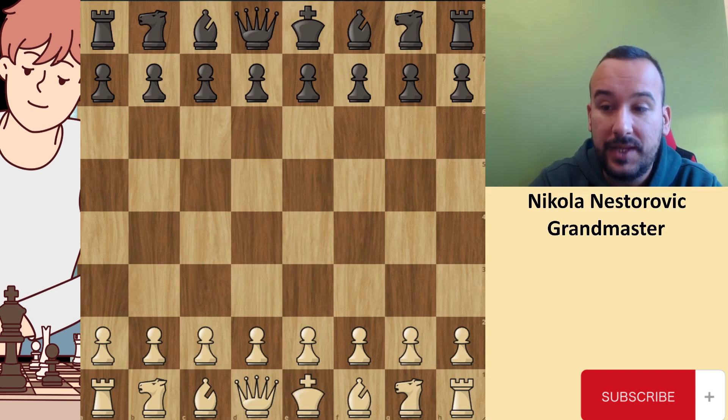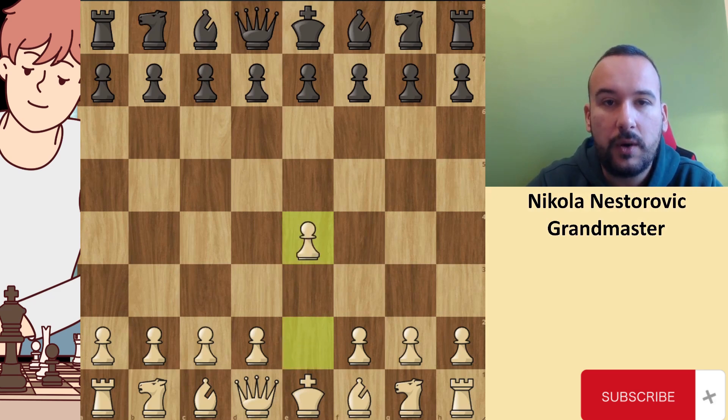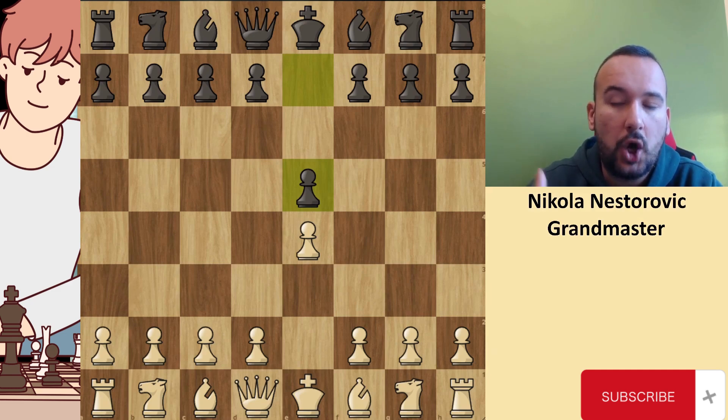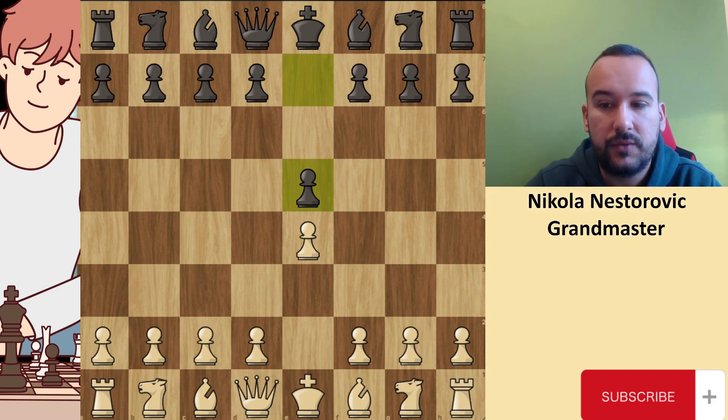From this video, I'm also congratulating the Serbian team for this unbelievable result. Let's take a look at this particular game. White, or we can say that Teodoro played a move E4, and now Rajabov played E5. In this tournament Rajabov didn't play so well, so I assume that black wanted to play a kind of calm opening, and I think that Rajabov was satisfied with a draw in this game.